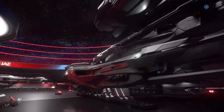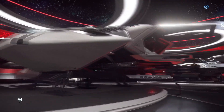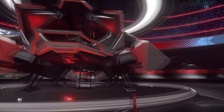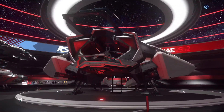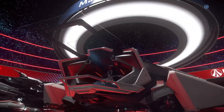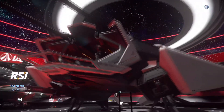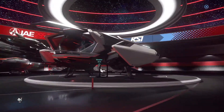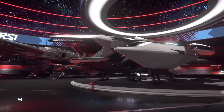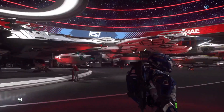This is the Mantis — I don't even need to look at the placard. This is the ship that pirates and police use way too often to pull people out of quantum. It's an interdiction ship. It has a quantum dampener and interdictor where you can pull people out of warp and keep them from warping away.